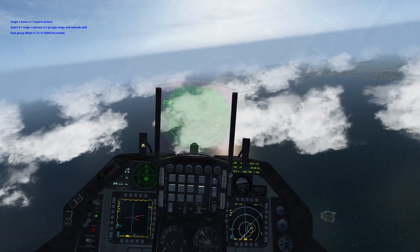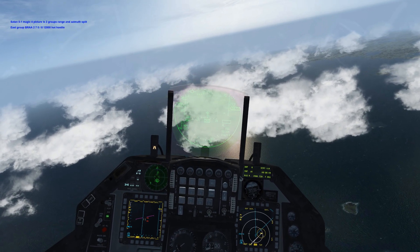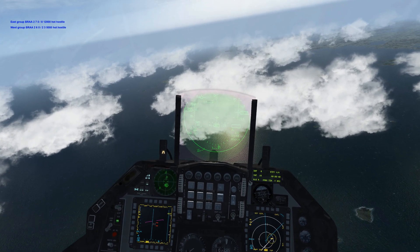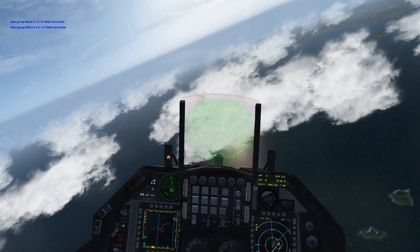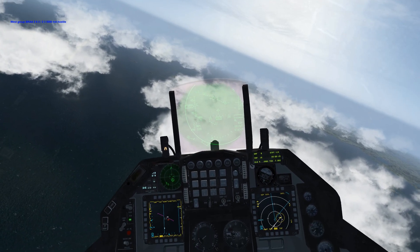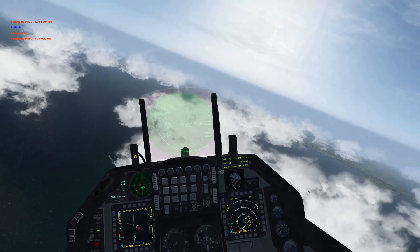Picture is two groups, range and azimuth split. East group bullseye, hot hostile. West group bullseye, hot hostile. He's approaching — three, fox three. Close.